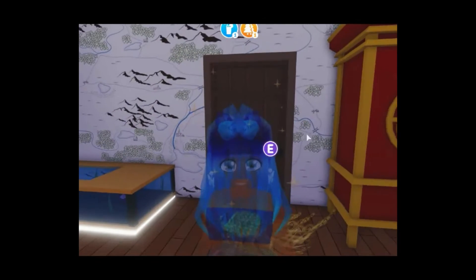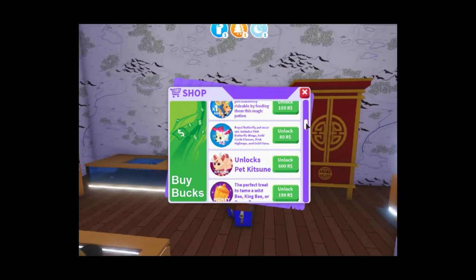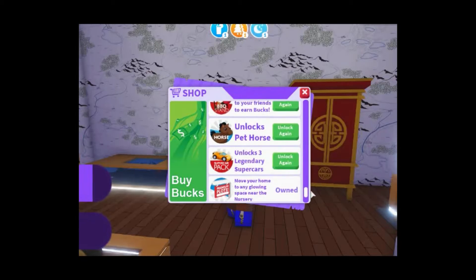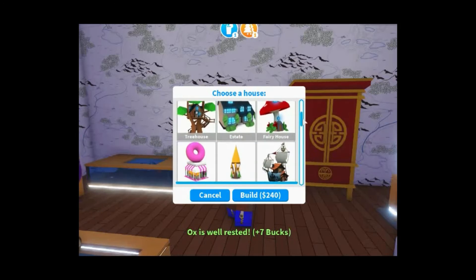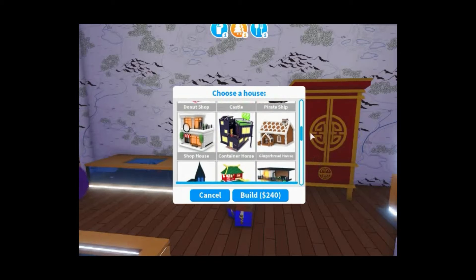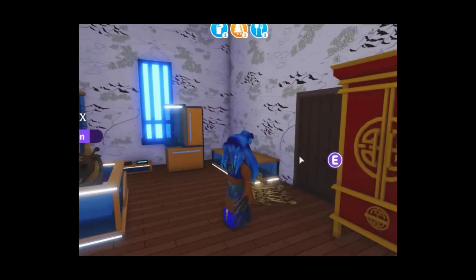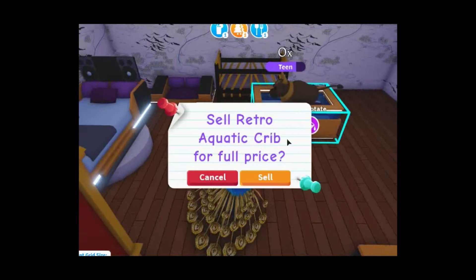I think there was one more thing to look at — let me check the shop just to make sure I don't forget anything. He snores so loud, it's so funny! Okay, it's not in the shop — it might be in my home. There we go — the container home! Let me just remind you of the other houses in here, but we are looking at the new container home. It's 1800 Bucks and I just spent all my money on this stuff. I'm going to sell some things so I can purchase the house and really take a look at it.